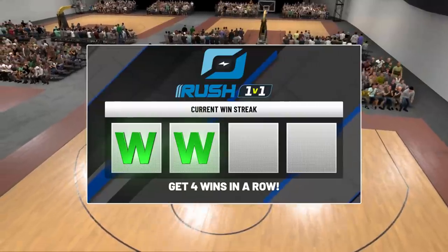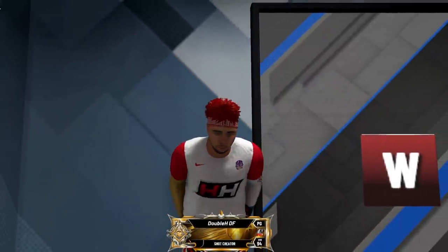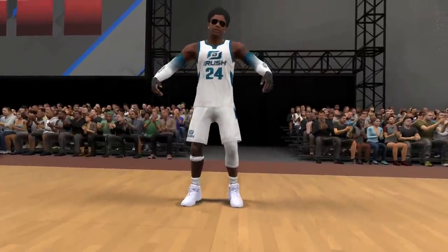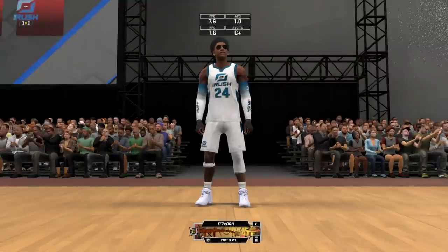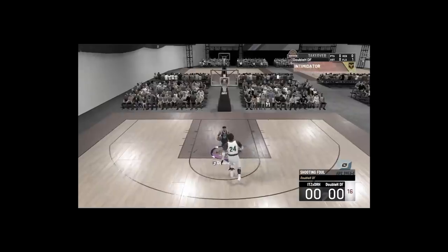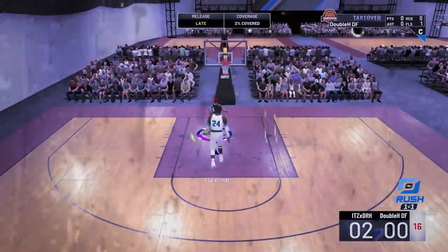We gotta get that third W though, we gotta lock in — we're doing it for all the guards out there. Look at how short my dude is, he barely fits in the camera view. Round three — what the heck, this dude is big as hell, this dude is huge! They have to chill on me, they have to chill. We're calling fouls on me this game? Come on, let me get a pull-the-chair animation — is there even a point in jumping?